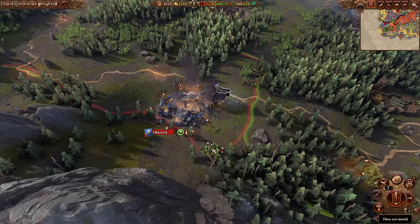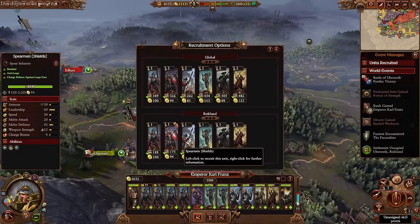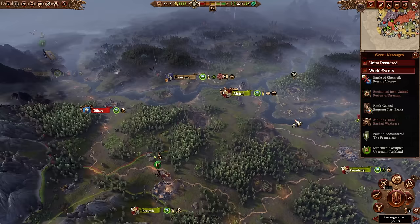We still have three recruiting slots available. I'm going to recruit a couple more Free Company Militia and one more Pistolier. On the next turn I don't know whether we can make it to Isleheart or not — we will see. We got a wizard! A College Magic wizard — it's going to be a Celestial wizard, not my favorite lore of magic, but magic is magic. Let's get that wizard into our army.